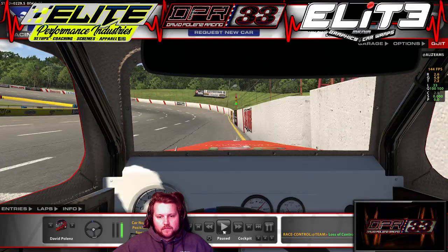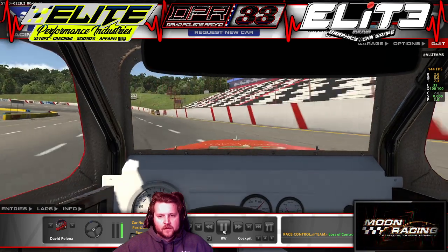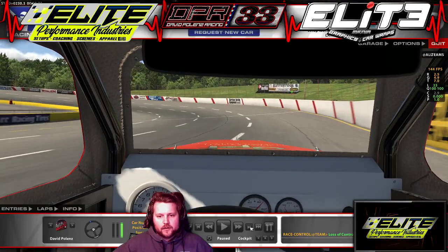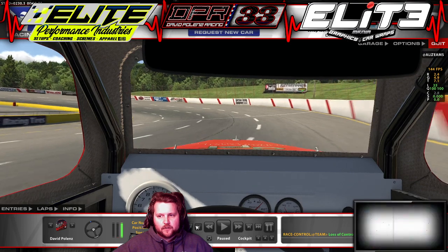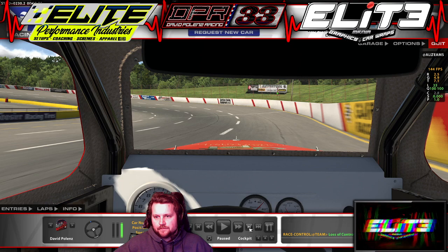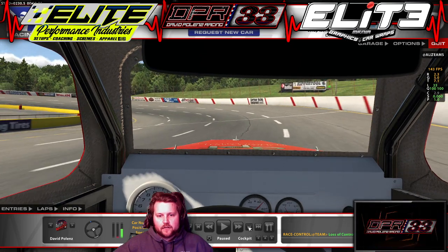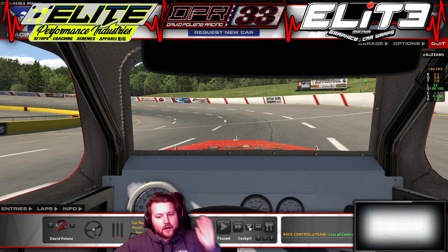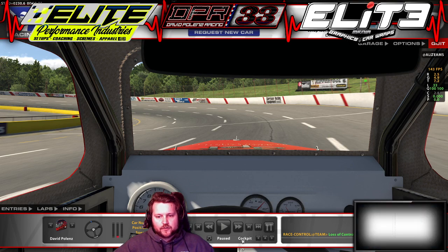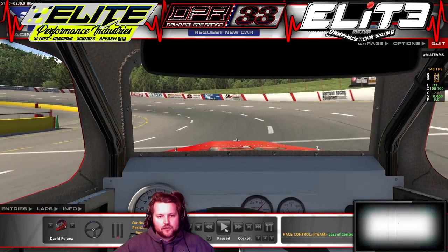That was my fast lap, so again we'll do a breakdown. Come off turn four, come down to the front straight, and we are going to let off — we're actually going deeper than we do in qualifying. I think that's because I'm able to use a little more brake once the race setup comes in. We're letting off about a car length past that yellow sign; right when it gets to the A-post on the right side, get out of it. It's a nice smooth trail brake.